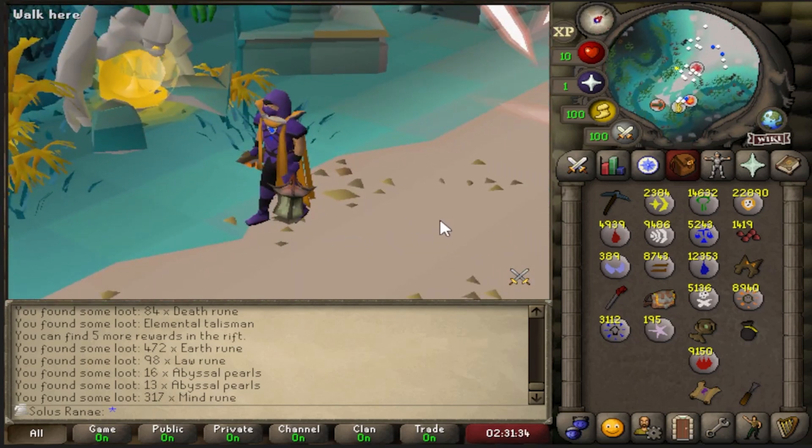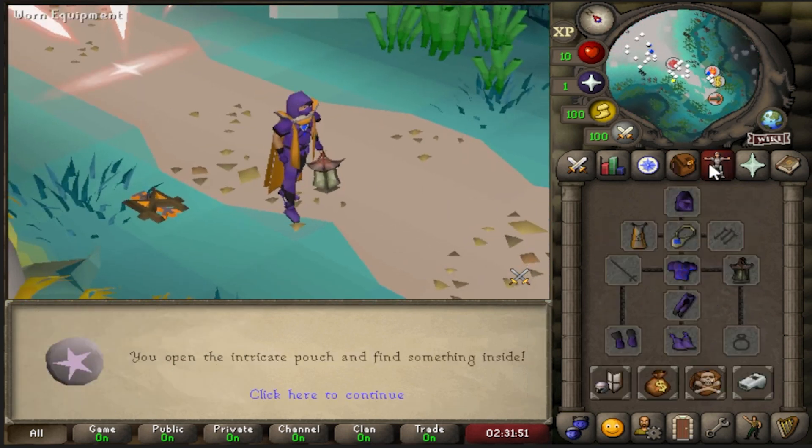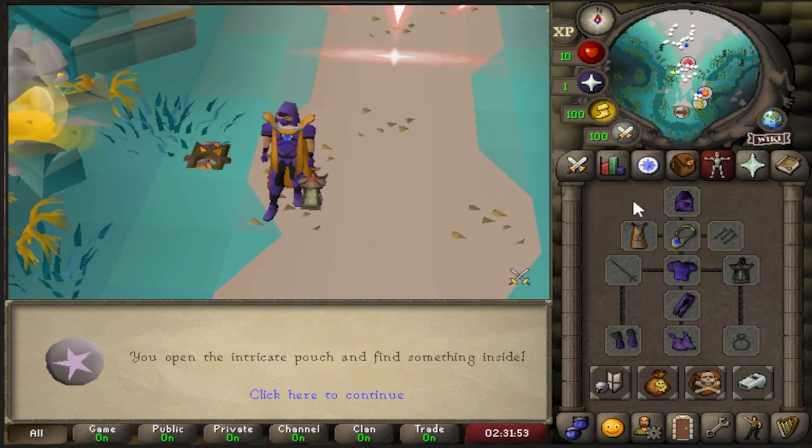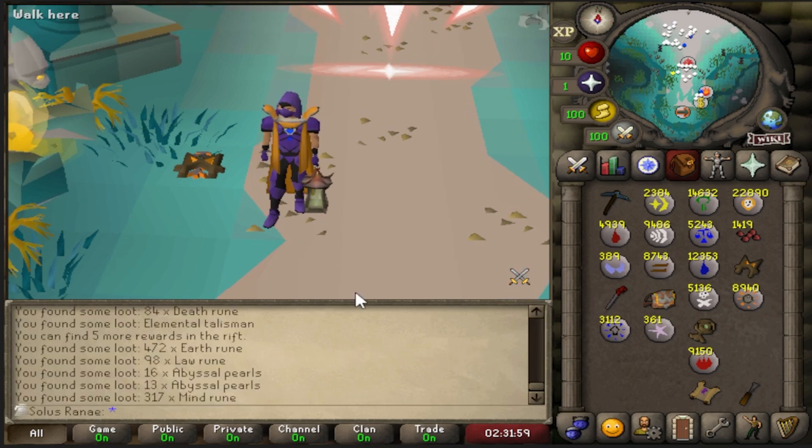We got everything that I wanted, because I don't really care about the pet. I mean, I'll probably end up getting it when I do 99, knowing my luck. But I don't really care too much about the pet. Right now, the main things I wanted were the lantern and the needle, and I got both of them. The other collection log items are pretty cool — the necklace is quite cool as well. The lantern and the needle are the two big things, and we got both of them. So that's amazing.